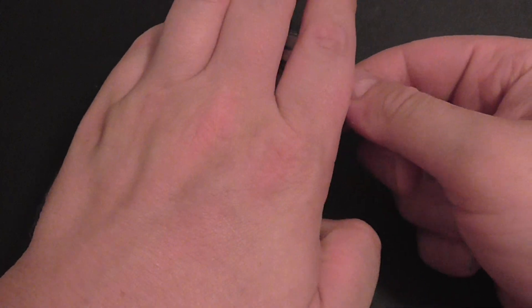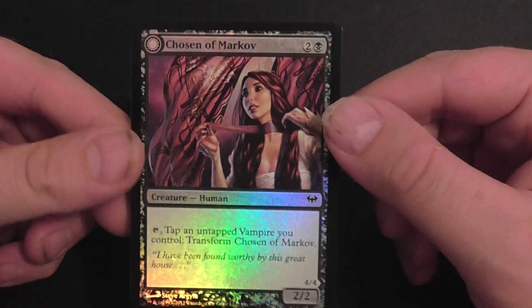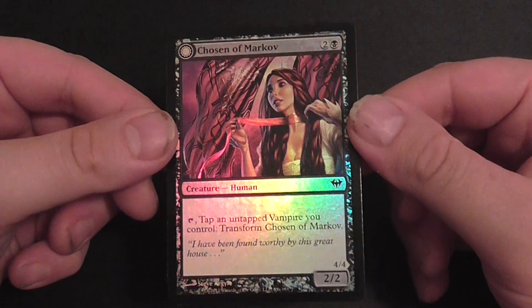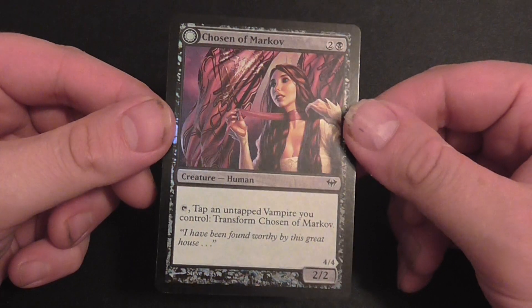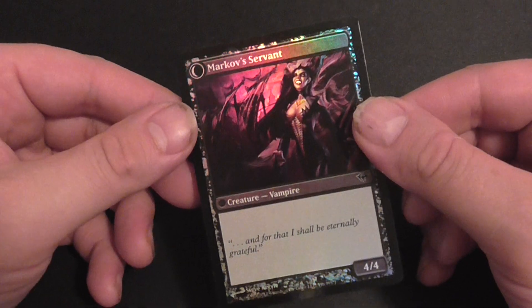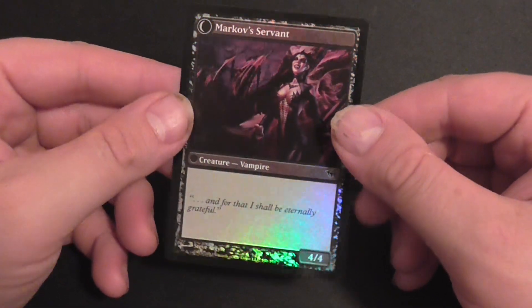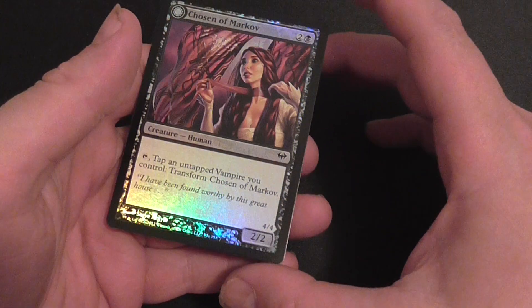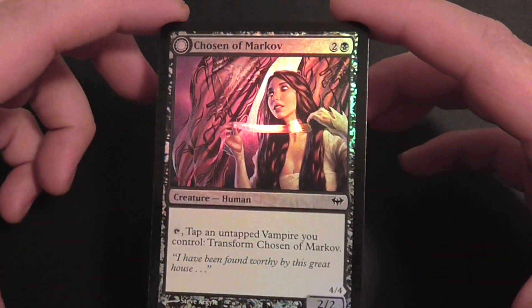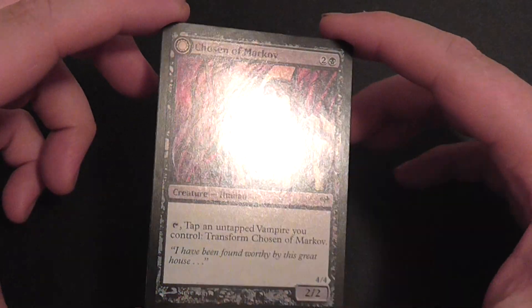And the rare is Chosen of Markov — foil! Tap an untapped vampire you control, transform Chosen of Markov into Markov's Servant. That's actually pretty good artwork and foiling for a flip card. Nice.